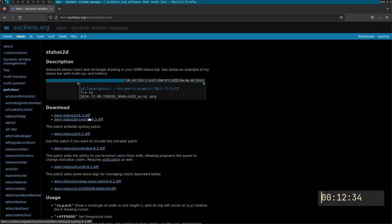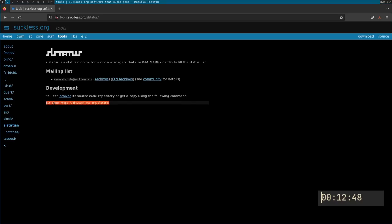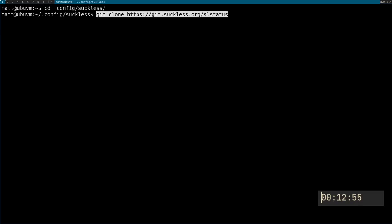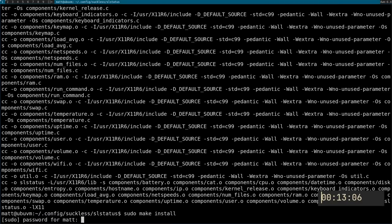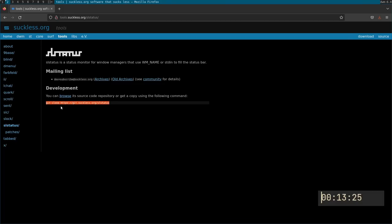Status2d is the color one, and slstatus is the other thing we'll need. We go to tools, slstatus, and then paste that git clone command back in the terminal. CD into slstatus, run make, sudo make install. We're at 13 minutes in — we've downloaded the patches but haven't applied any of them, and still haven't chosen a theme yet. I'm pretty sure I'll just do Dracula because I'm lazy. I'm going to stop grabbing patches now — we may find another one later — and call it good.